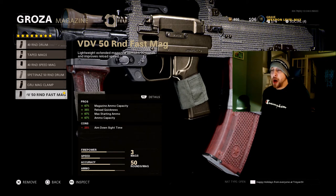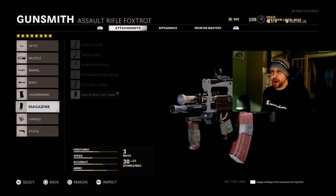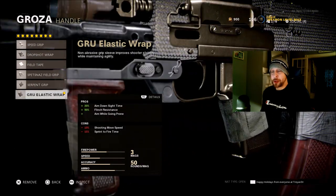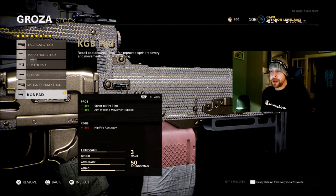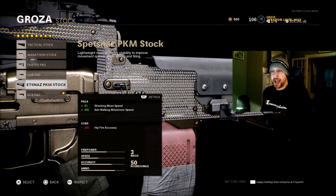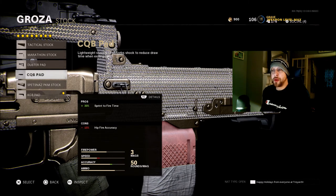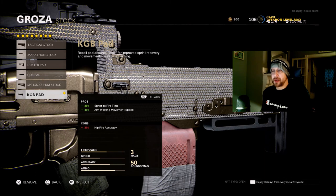When it comes to the magazine, I'm using the 50-round Fast Mag. I only use this in pubs — if you're playing something like Game Battles, you might want the 40-round drum or tape mags, something that won't slow your ADS speed down. Last but not least, for the final two attachments: the GRU Elastic Wrap and the KGB Pad. A lot of people have been going away from this because of the negative 30% hip fire accuracy. You can go with the PKM stock for shooting move speed, the CQB pad for sprint-to-fire time, or a tactical stock with no cons. I've been sticking with the KGB pad because that 30% sprint-to-fire is absolutely awesome, and I really don't use many weapons from the hip.